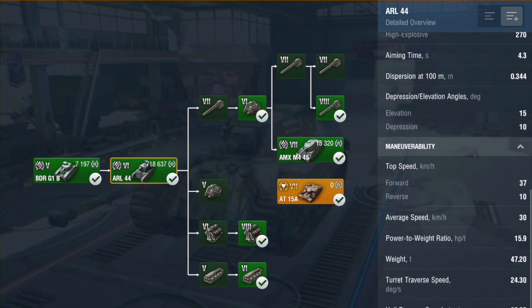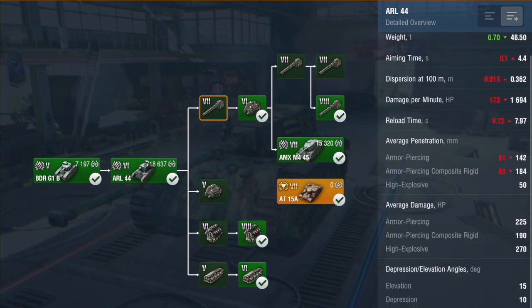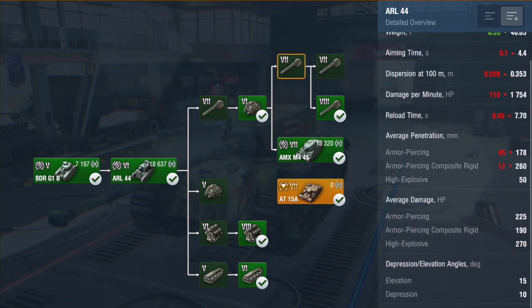It comes with a multitude of guns. This is the 19mm DCA 30 - aim time goes down, dispersion goes down, DPM goes down, and the penetration goes down. Damage stays the same. The next gun is also a 90mm, this time the F3 - everything goes down again, even the penetration. So not a great gun realistically. Switching up now to the 105mm Canon 13TR - aim time goes down, dispersion, DPM goes down, but your penetration on the HE goes up and your average damage also jumps up quite significantly, though your penetration does go down.